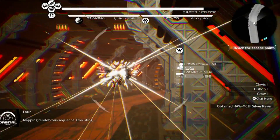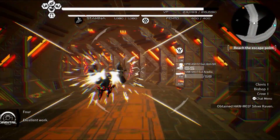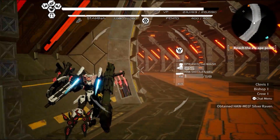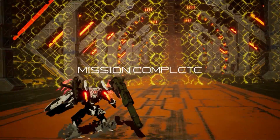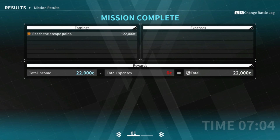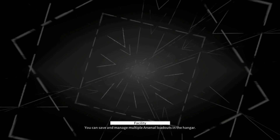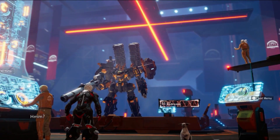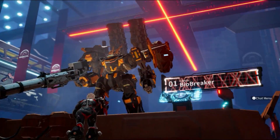Are you for real — we're really done? This mission has maintained the balance of power within the Overlink. I still don't trust you. Okay, I guess that was it — end of the level. 22,000 credits and one Silver Raven.